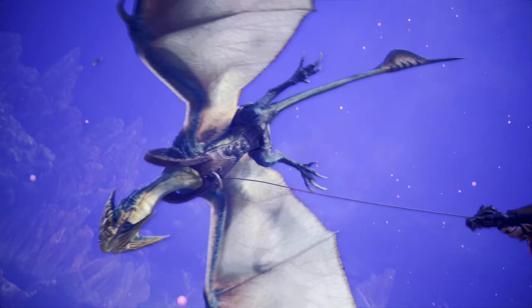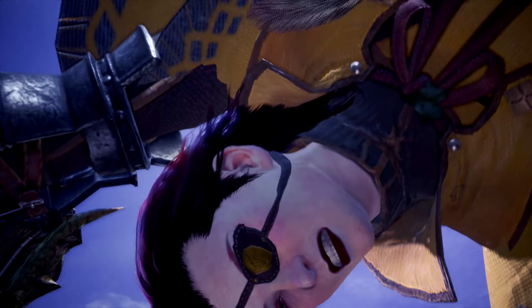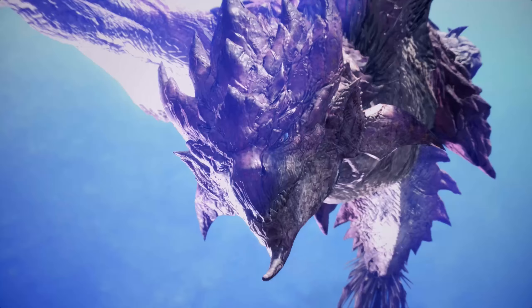What's up guys, it's Hero here, and today I got you guys a Sword and Shield build based around the Royal Roos. This build is mainly focused around poison attack, peak performance, weakness exploit, and wide range. And before you ask, yes, it's a support build. This is the kind of build that will make your friends love you. But without further ado, let's go ahead and jump right into it.